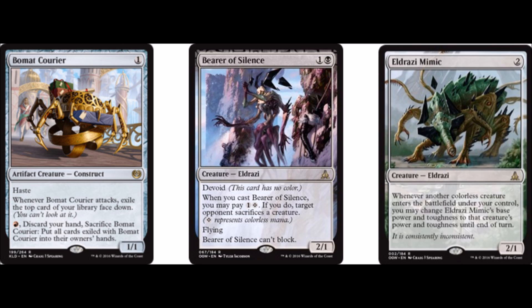That's not every matchup. Moving on up, we have 2 Bearer of Silence. This is just a pseudo-removal creature. It comes in and you can pay 1 and a specific colorless to cause an opponent to sacrifice a creature, and then it's just a 2/1 flying that can't block. Moving on, we have Eldrazi Mimic, a 2/1 for 2 that becomes the power and toughness of any colorless creatures that you play. This can be very strong with some of the more expensive creatures.